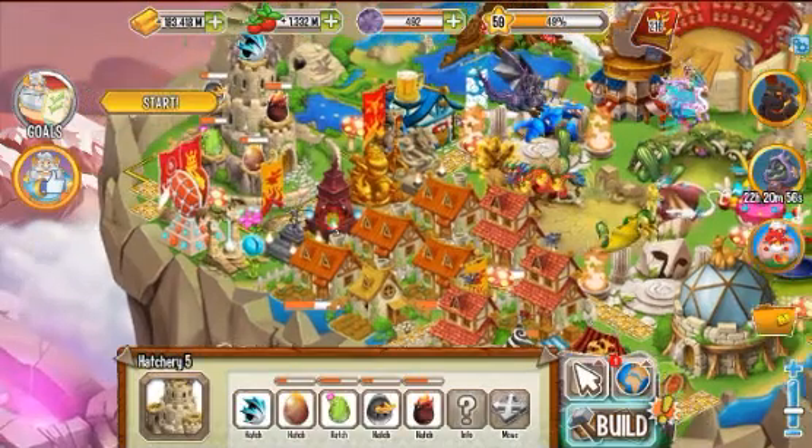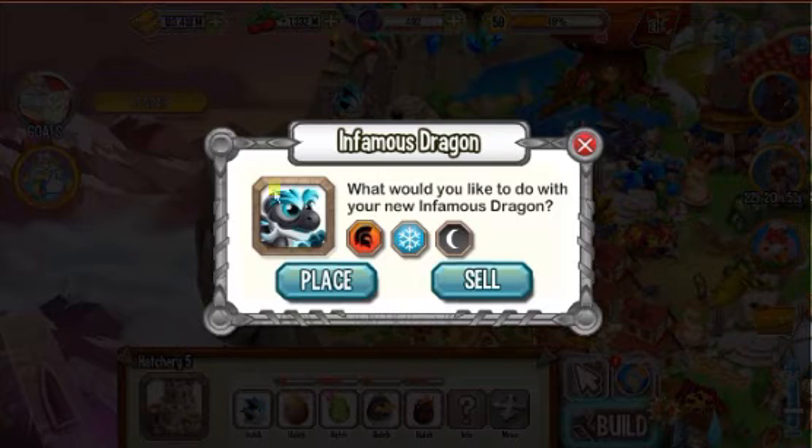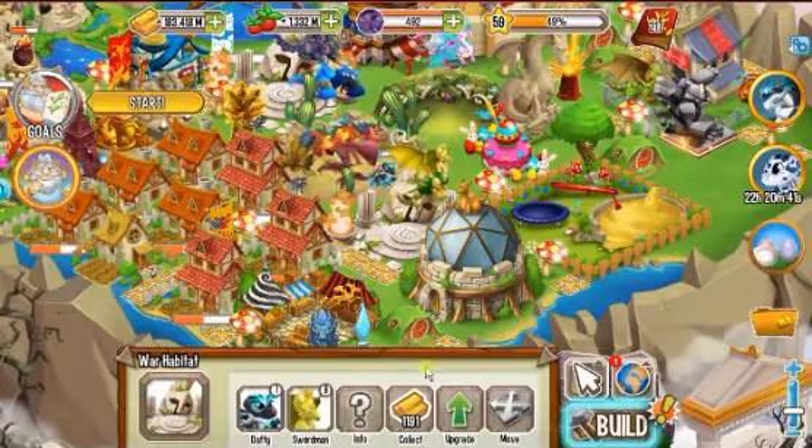Hello, welcome to a new episode of Dragon City. Today I'm going to show you the infamous dragon. It's a three-element dragon: War, Ice, and Dark. We are going to place him at a War Habitat over there.